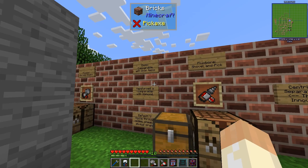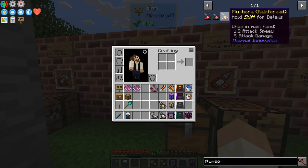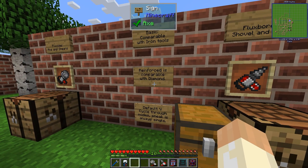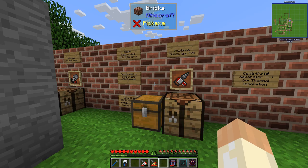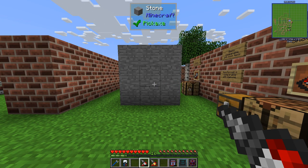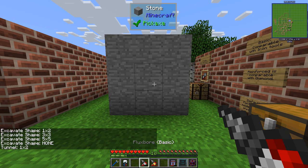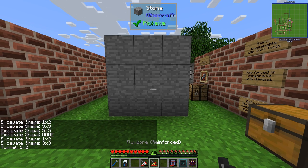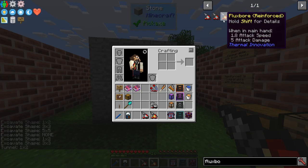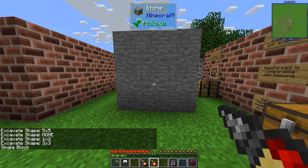They also gain additional mining speed. The basic one is comparable with iron tools; the reinforced, which is the third tier, is comparable with diamond. With each tier you also get additional mining patterns - the default key is V. If you ignore the excavate shape text, the basic has tunnel, 1x2, single block, and nothing else. But if we look at the reinforced, which is the third tier, we have single, 1x2, and 3x3.